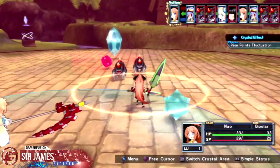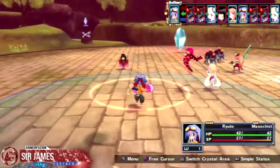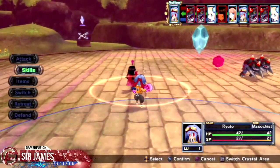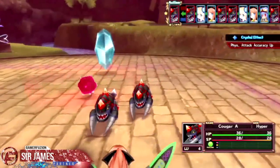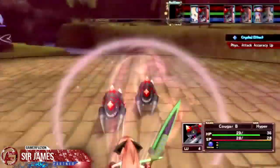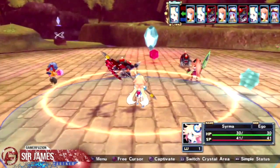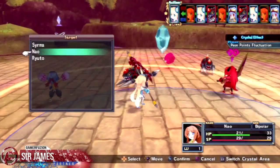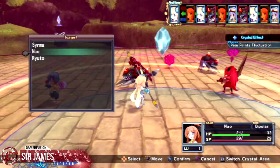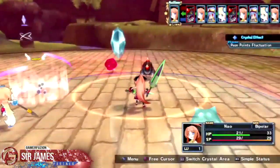The battle system uses a grid with two different circles. The first circle represents your character's movement range, and the second is your weapon's range. Each weapon has its own set range — for example, a spear can reach good distances, while cannons, pistols, and arrows excel at long distances. Short swords, as the name suggests, have a limited field of range.